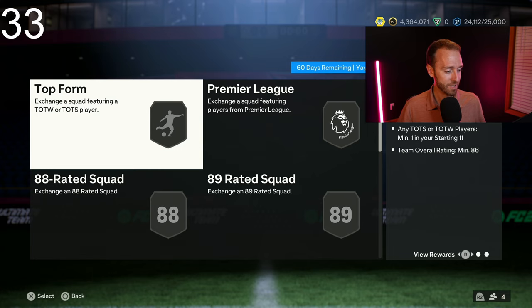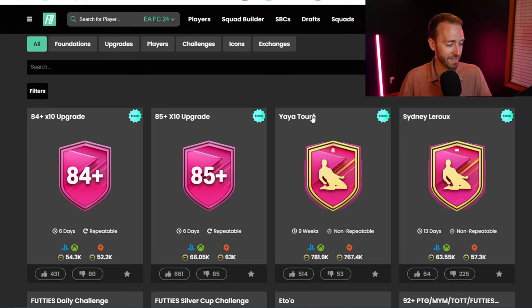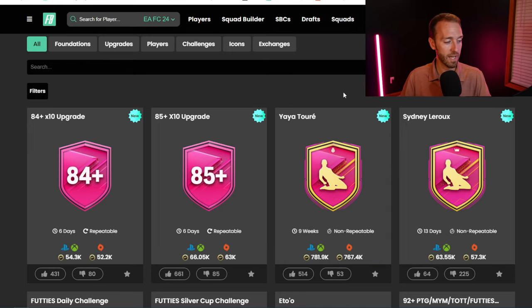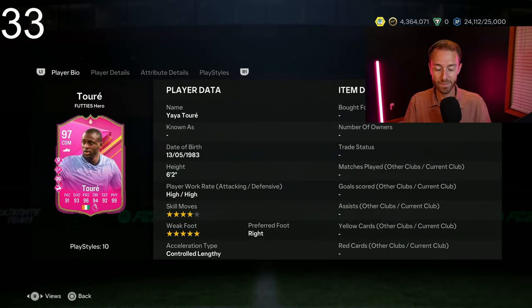Right now he's coming in on Footbin around 800,000 coins, which with the craft — the 85x10 and the 84x10 — should be pretty easy to get done. It's really a W for me. You look at the upvote to downvote ratio: 1,400 upvotes to 81 downvotes on the card, and 500 to 50 on the SBC itself. It's a big W because it's a big name hero — one of the biggest name heroes in the game, Yaya Toure. He is very meta, always in game.